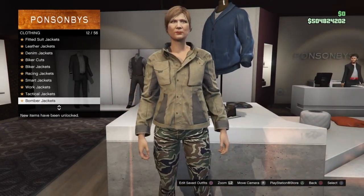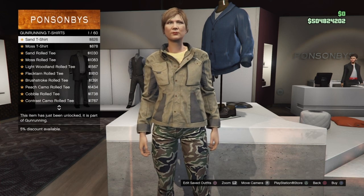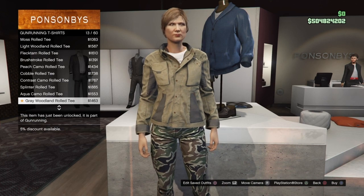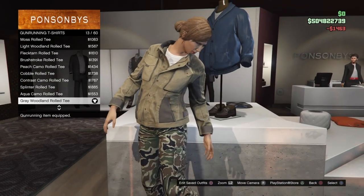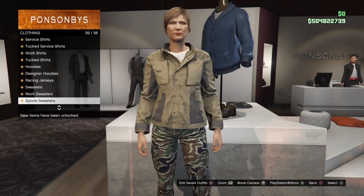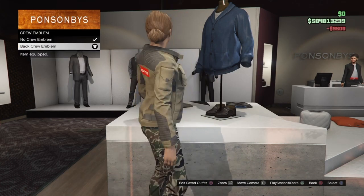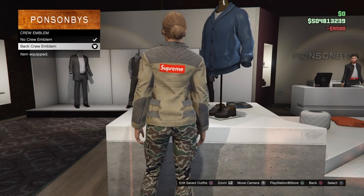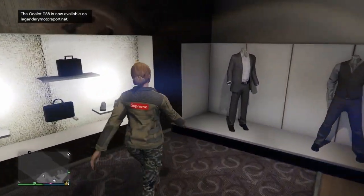Once you've bought that, back out and make your way down to gun running t-shirts. Go to number 13, which should be the grey woodland rolled tee, and equip that. Then back out and go over to the crew emblem section and equip your crew emblem — it can be any crew emblem, it doesn't have to be a specific one. This will merge over the paramedic logos.